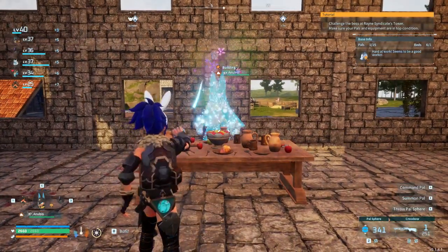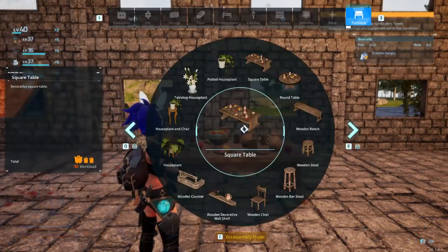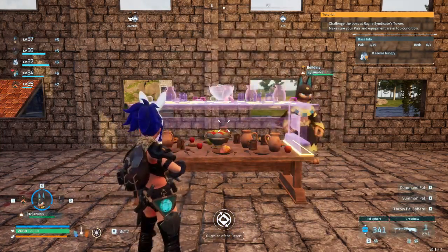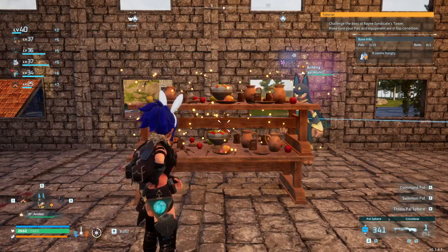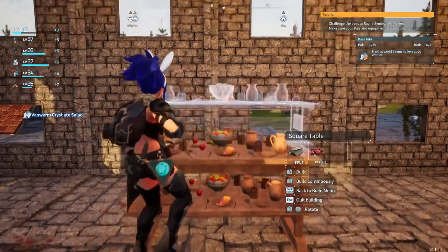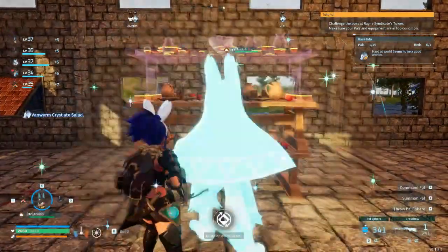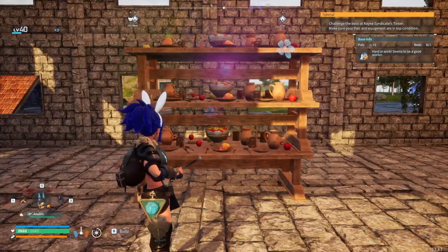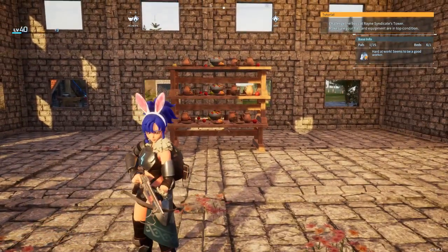So we're going to grab Anubis and throw him out there, have him build that table. We're going to stack another one, have him build that table. We're going to stack a third one, jump up in the same place — we haven't moved — and we're going to have him build the third table. There we go.